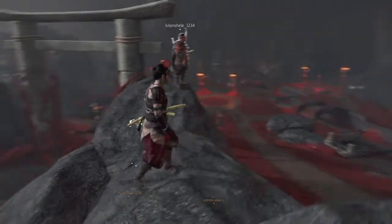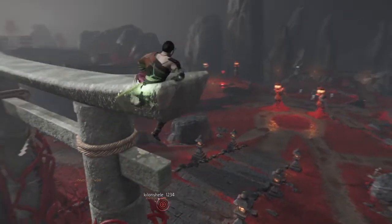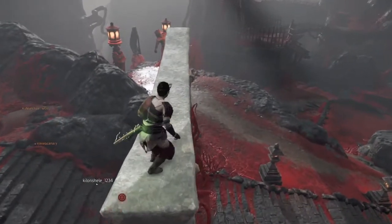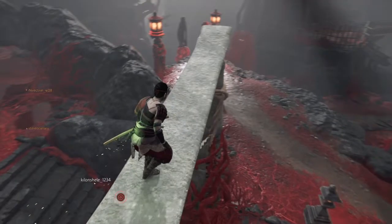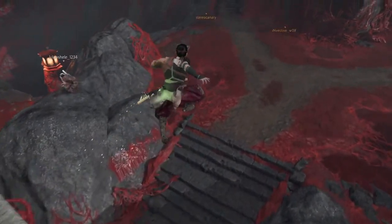This part of the video is simple and has nothing to do with any objective. You just run, jump, and grab onto this to get on top of the archway. It's a really good place to take a picture, but it effectively does nothing in the game — just a good photo spot.